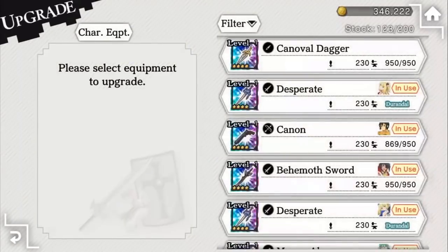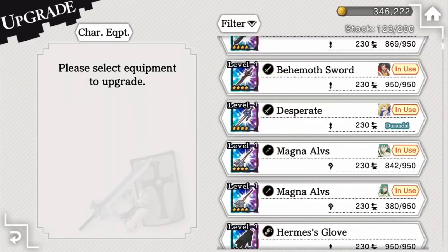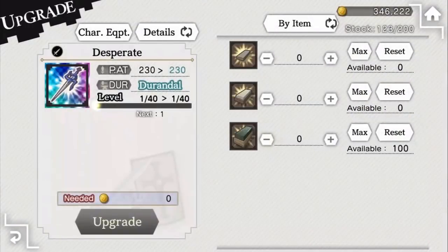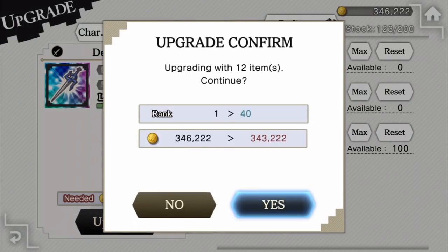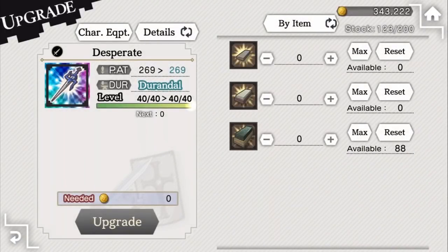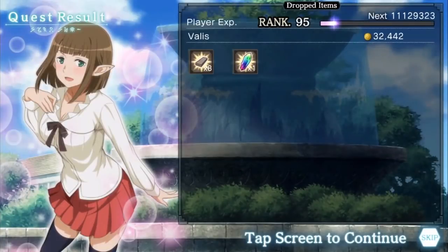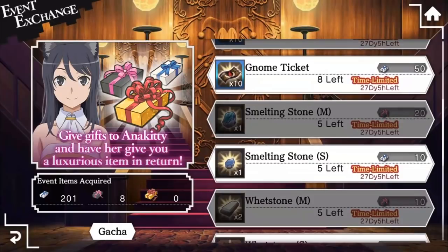For upgrading equipment: this feature is rather self-explanatory, but all weapons and armor now have a level associated with them. The max level of your equipment is 10 times the star rarity, so 4-star equipment will have a max level of 40. When your equipment increases in level, its primary stat increases. You can level up your equipment by consuming whetstones — small, medium, and large types — with the bigger ones giving more XP. Whetstones can be obtained from the dispatch quest, and if you're watching during the debutant event, you can purchase some from the event shop.